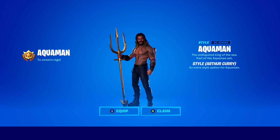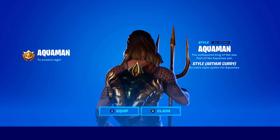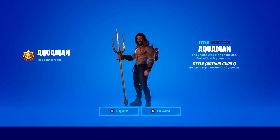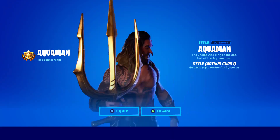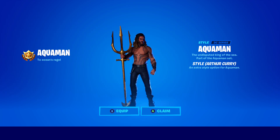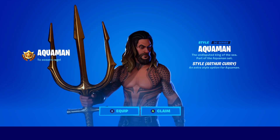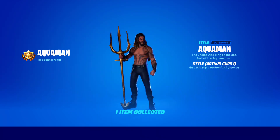Let's go - Aquaman style unlocked! Arthur Curry, the original character from the Aquaman movie without his outfit on - that's so cool. I don't think the back bling matches now that his outfit's gone, but I like that. The undisputed king of the sea - on the left it says 'to the ocean's rage' and it's called Arthur Curry. Why does he get a regular style but Captain America doesn't? Maybe they'll add it in the future, but that's really cool.